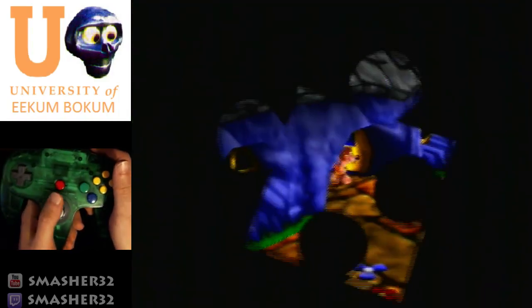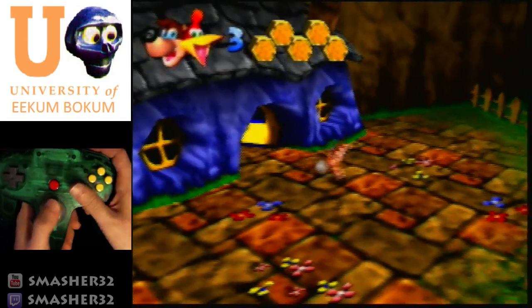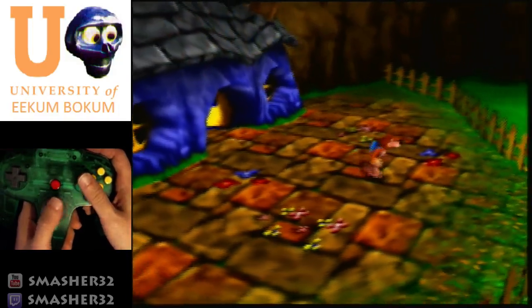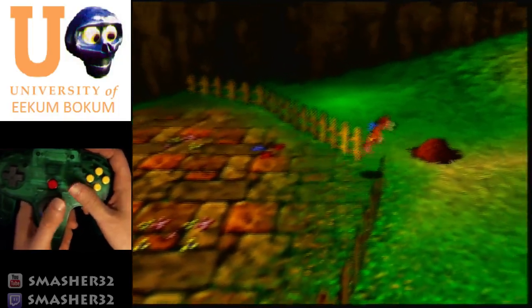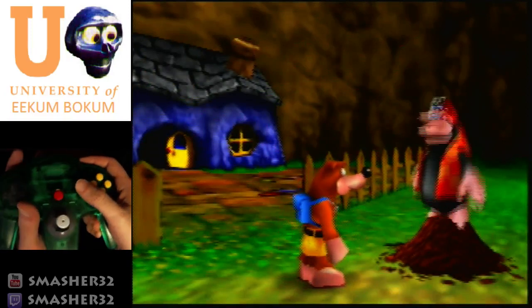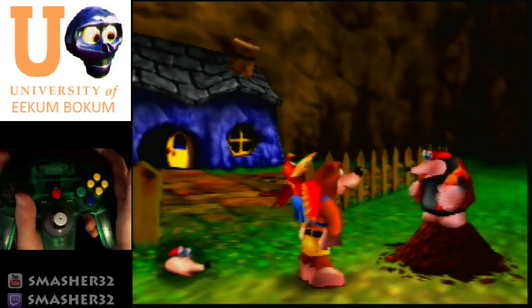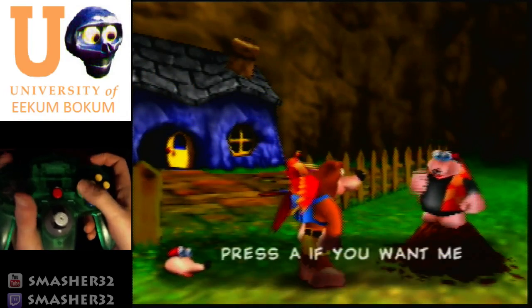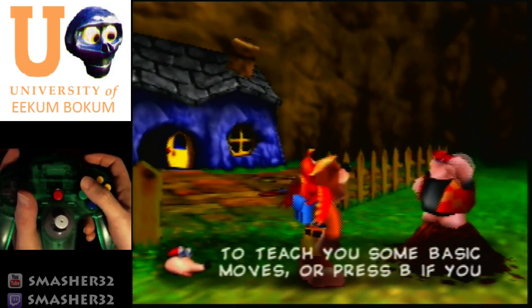That lets us easily skip the cutscene. Starting out you don't have any of your moves — all you can do is jump a little bit. We're going to jump and talk to Bottles. To cancel text, use L, R, and B. There's some text you can't actually cancel, and this is one of the few exceptions.